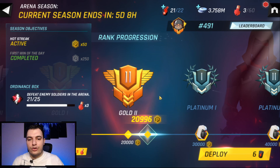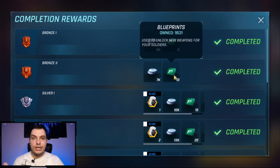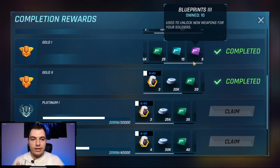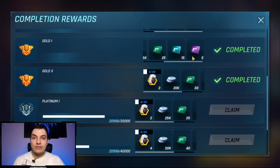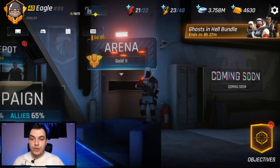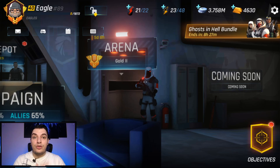If you click on your current rank you can see that you gain blueprints when ranking up. You can also gain rank three blueprints from there. Lastly, there are dedicated weapon events — we have one running right now.